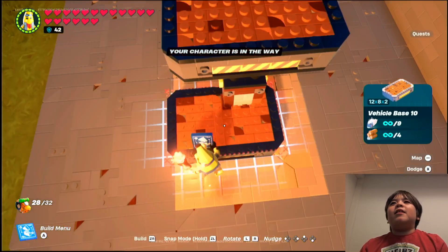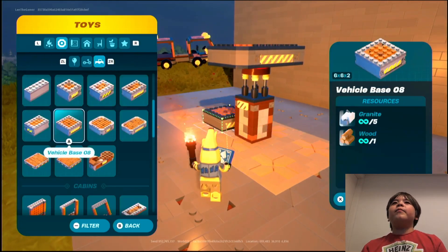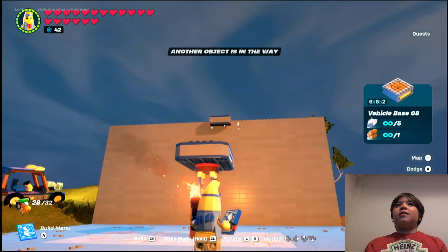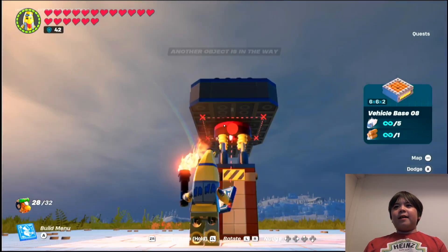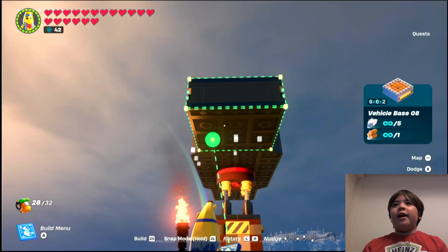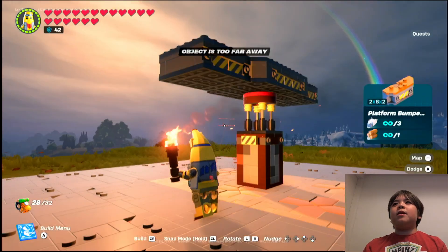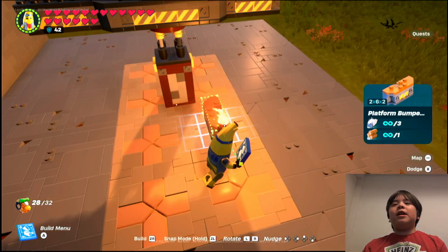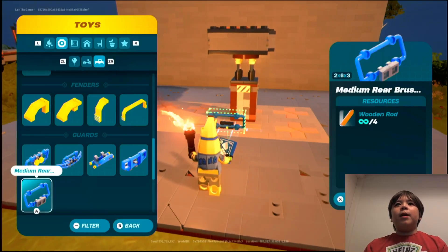You might have to build this many times because this is hard to drive. Then put Vehicle Base 8 over here. Optionally, you could put these platform bumpers, but just to keep it simple and cheap, I'll leave the bumpers out.